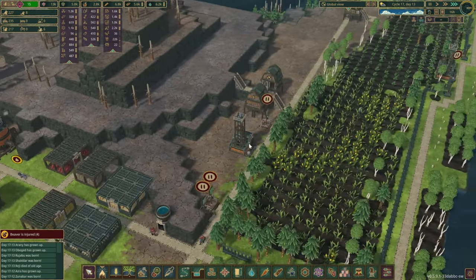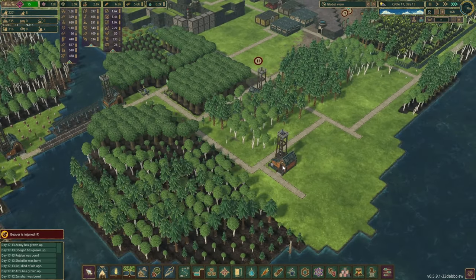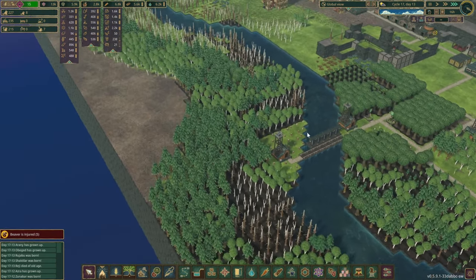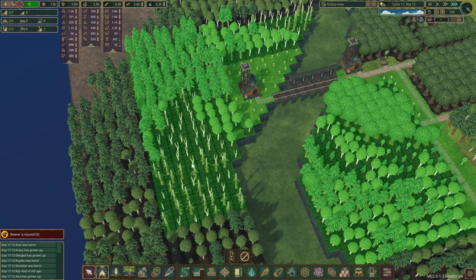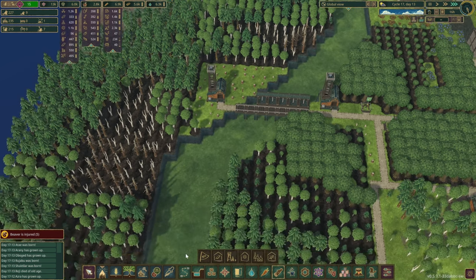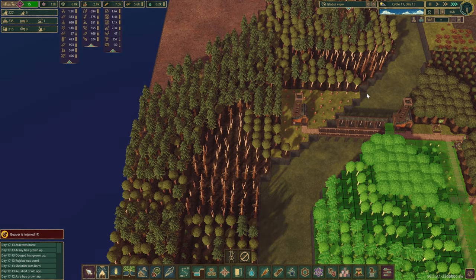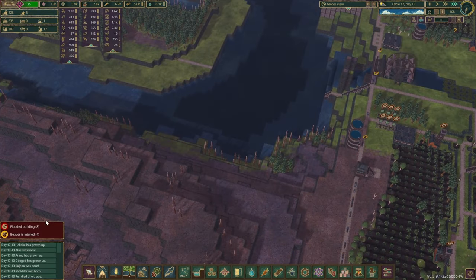We have a ton of beavers with nothing to do — let's get them out from here. The rest is spreading out pretty nicely. I don't need this forest anymore but I'll leave them in place because I want to expand this area a little more. They're marked for harvesting — actually, never mind, let's just unmark all of these areas so they can replant the trees. Since this area is starting to look a little better — something is flooding.